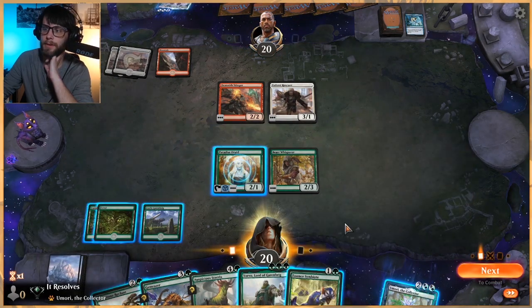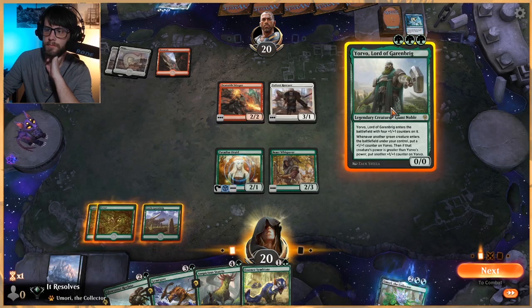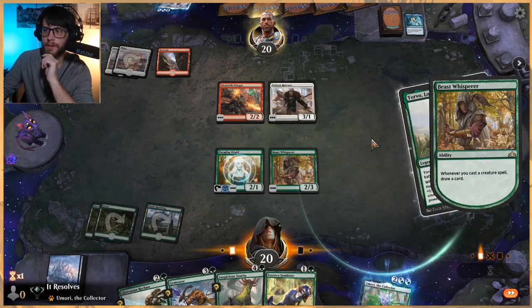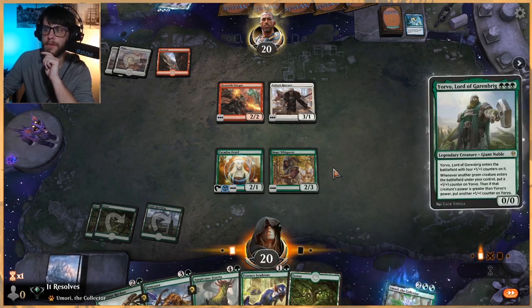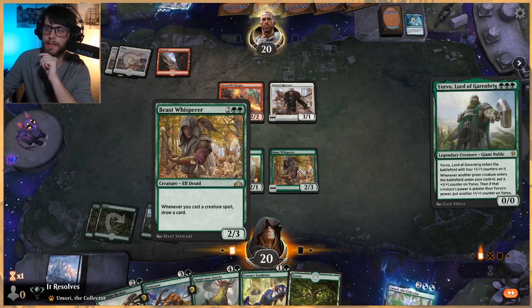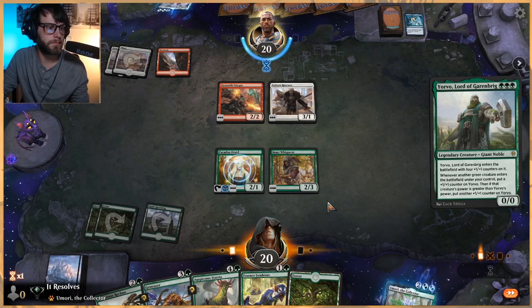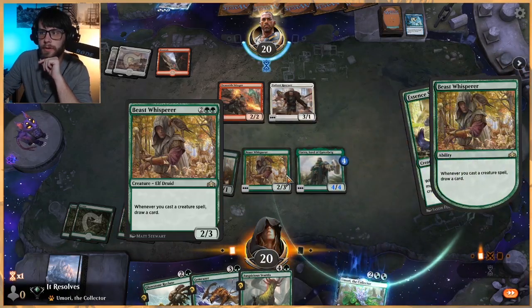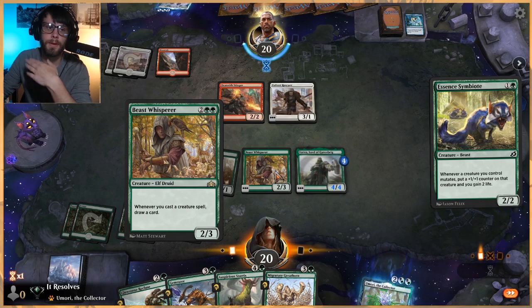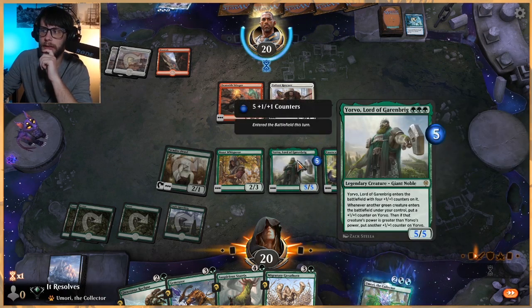Let's play out Yervo — I'm going to draw a card. If we draw a land we'll play out the Symbiote as well. Perfect, that's what we want — and now we're seeing it do some work, which is fantastic. Land out and let's get the Symbiote out there. Worth noting there was value in either playing Amori and Beast Whisper — Amori makes things cheaper but Beast Whisper draws us cards, so we'll see which one was the right call.